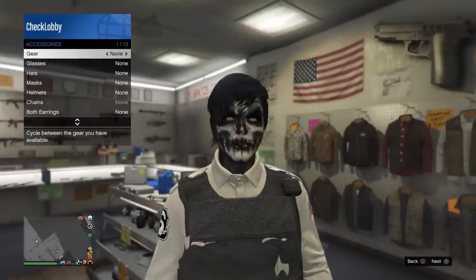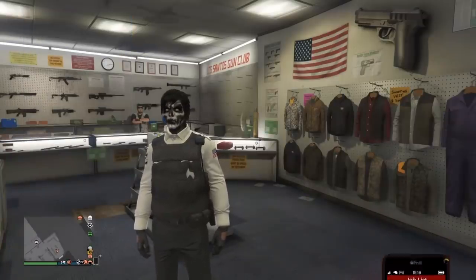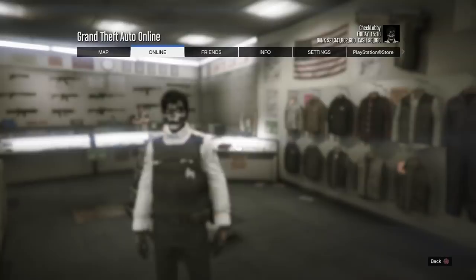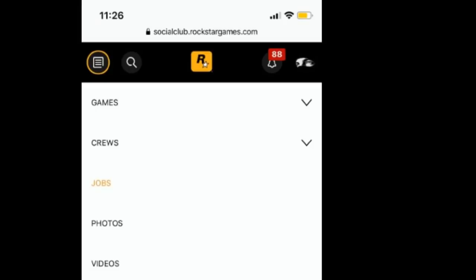Make sure you are wearing an outfit that doesn't have any gear on it. For example, avoid outfits with rebreathers. Just get a simple regular outfit, wear one, and then open up your smartphone or laptop and search rockstarsocialclub.com.